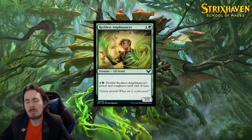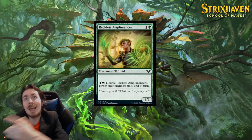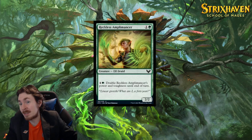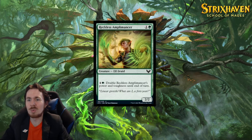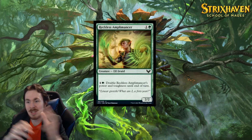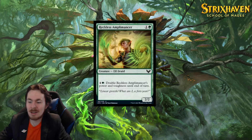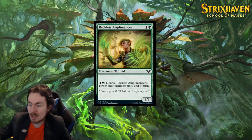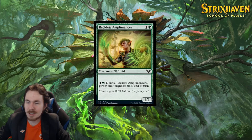Reckless Amplimancer — 2-mana 2/2. You can pay 5 and double its power and toughness until end of turn — just this one. So you pay 5 mana and give it +2/+2. Feels bad. But if you pay 10 mana, it gets +6/+6 essentially. I guess the value comes in if you have other counters or buffs on it, where it can get more than just +2/+2. 'Linear Growth — what am I, a first year?' Clever. But that's a lot of mana. I know you want mana sinks in limited because you can run into a stalled board state, but this is like, really? Standard is bad even though you can have some kind of weird infinite mana combo. But you can already win with infinite mana any number of ways, so not exciting.